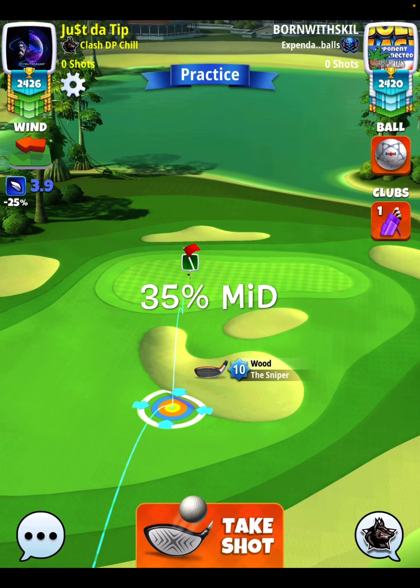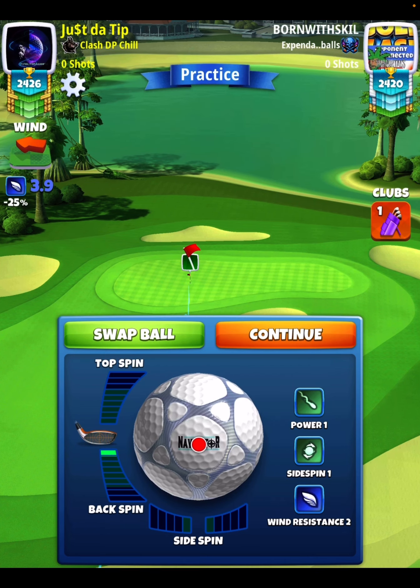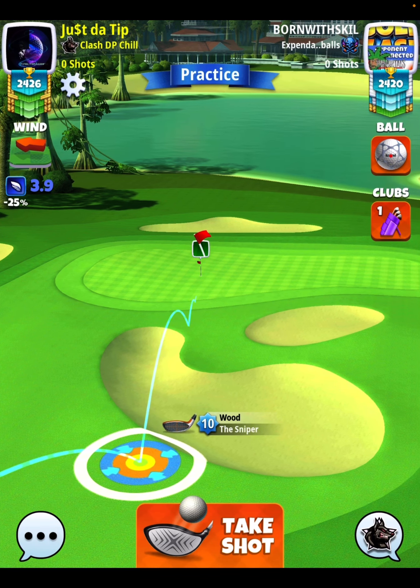We're going to play at 35% at mid. We're going to apply 0.9 bars of backspin here, and then we're going to try to find our landing position. You can see here I did one backspin, but I do suggest 0.9.